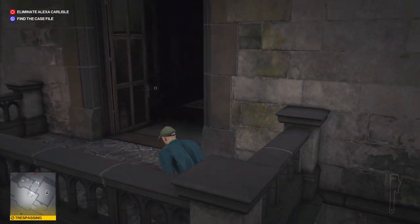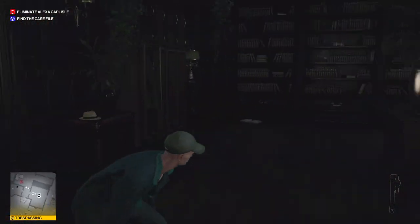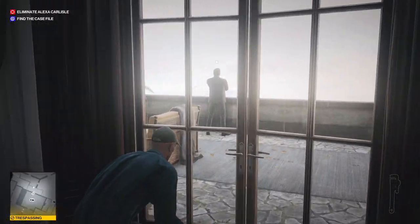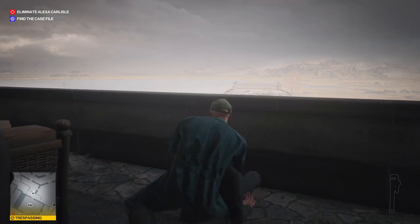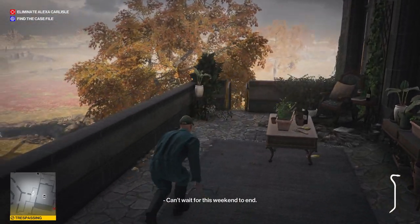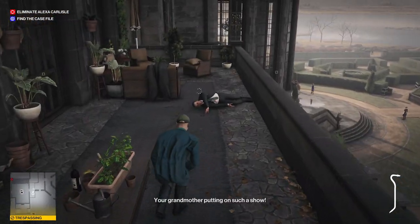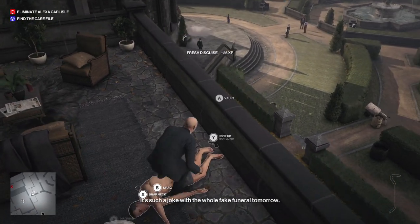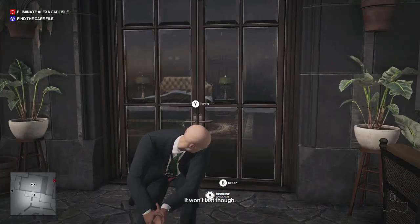Once we're on the balcony, we are trespassing, but that's fine. Crouch and enter into the door on the first right. This is Zachary's room. Go inside and then you'll want to incapacitate the security guard here. We will need his outfit, which is the primary reason we're here. After you incapacitate him, make sure that you take his outfit. And once you're here with the crowbar that we picked up earlier, we can also open up the shortcut, which I already have unlocked. I will be taking this body and hiding it in the closet, not far from the door to enter Zachary's room.